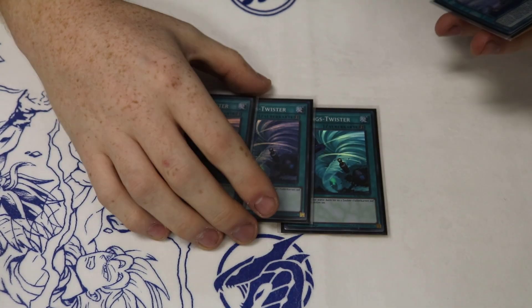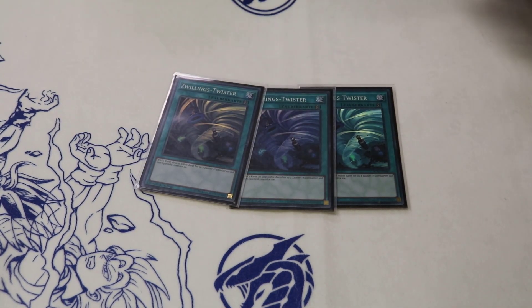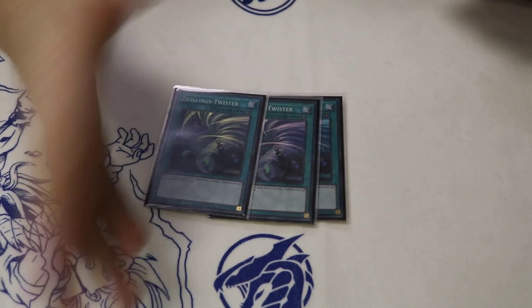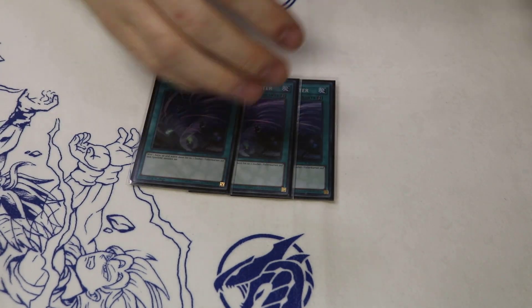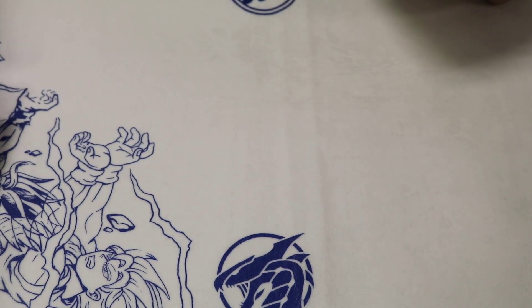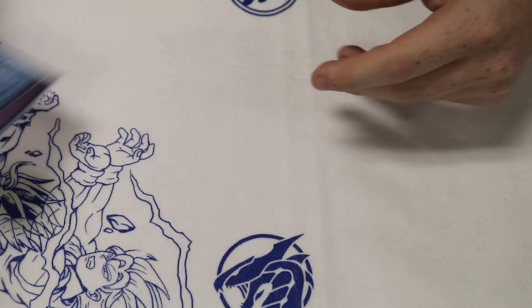Three Twin Twisters. Angler triggers off Twin Twisters, which is pretty good. Angler's the crazy one — you reveal Danger, Angler gets sent, you summon a Danger, and then you summon two more guys. That's a lot — you have access to your whole deck right there. With New Yu-Gi-Oh and Link fodder, it's just good. And then the two last Orcust cards: Babbel and Crescendo.